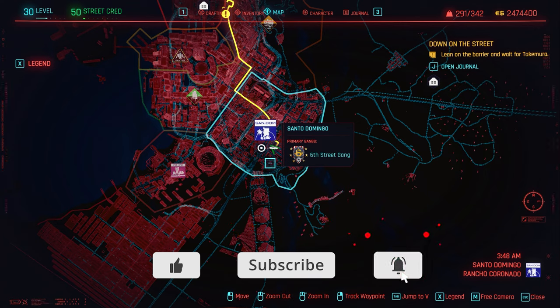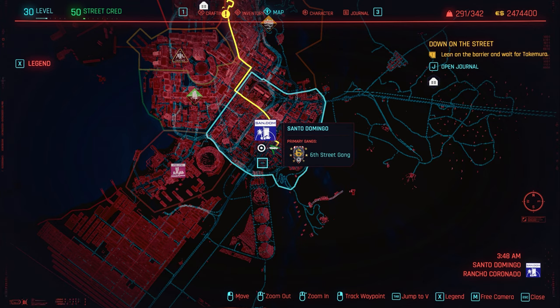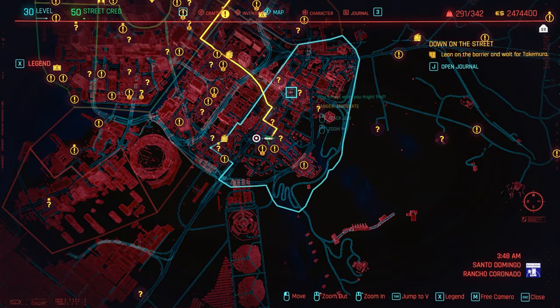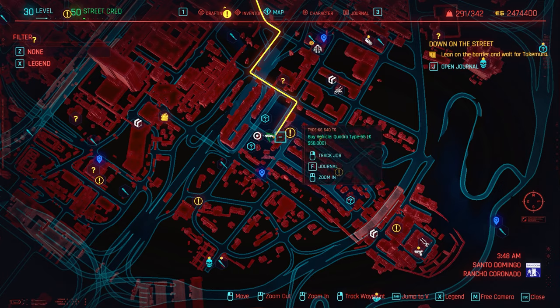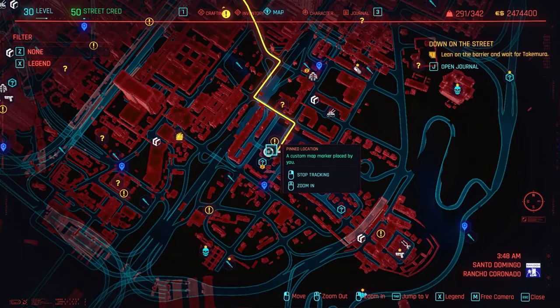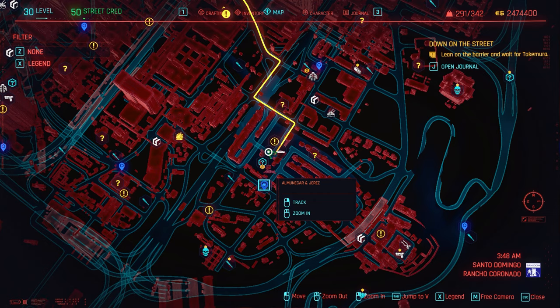The first item in the list is going to be located right here in Santo Domingo — it's going to be a pair of glasses, one of my favorites in the game. I'm glad I could find legendary ones. So Santo Domingo right here, if I scroll in, it's going to be in this area inside Rancho Coronado. Just look at where I'm at on the map and try to locate yourself to get right here. There is a fast travel if you have it — the Almonet car and Jerez.